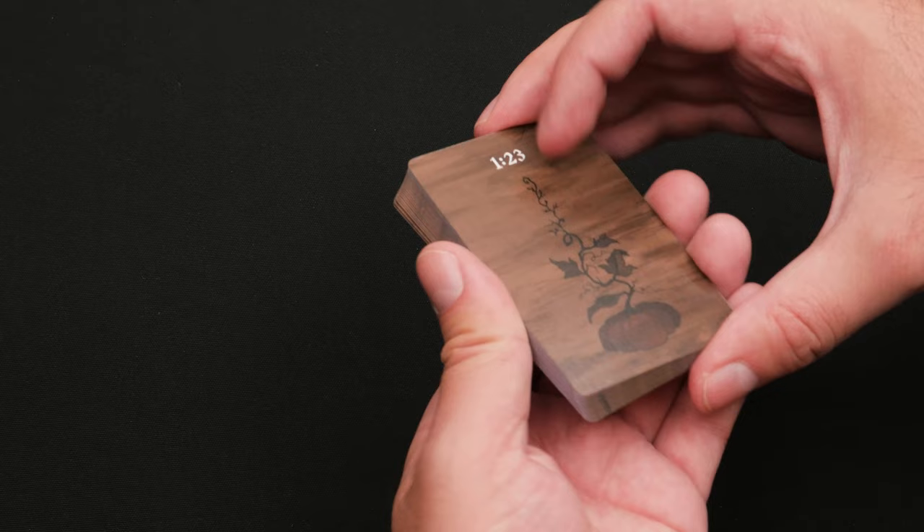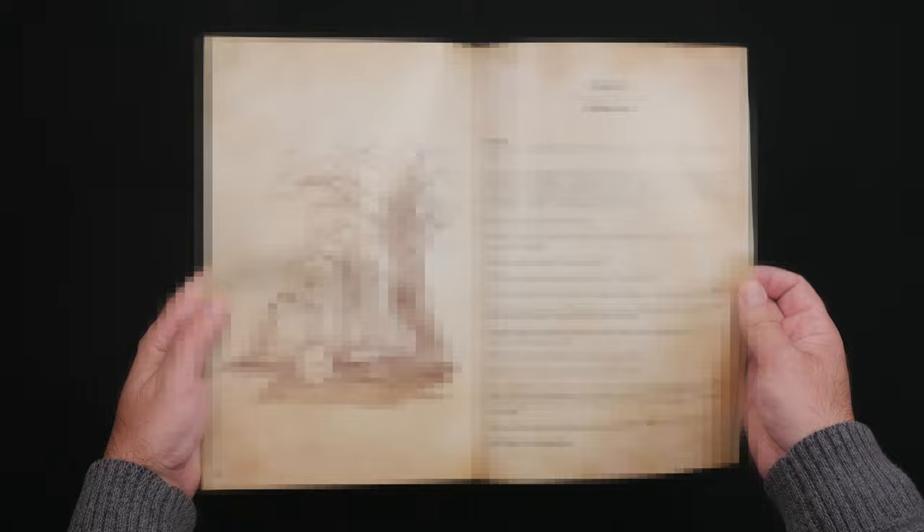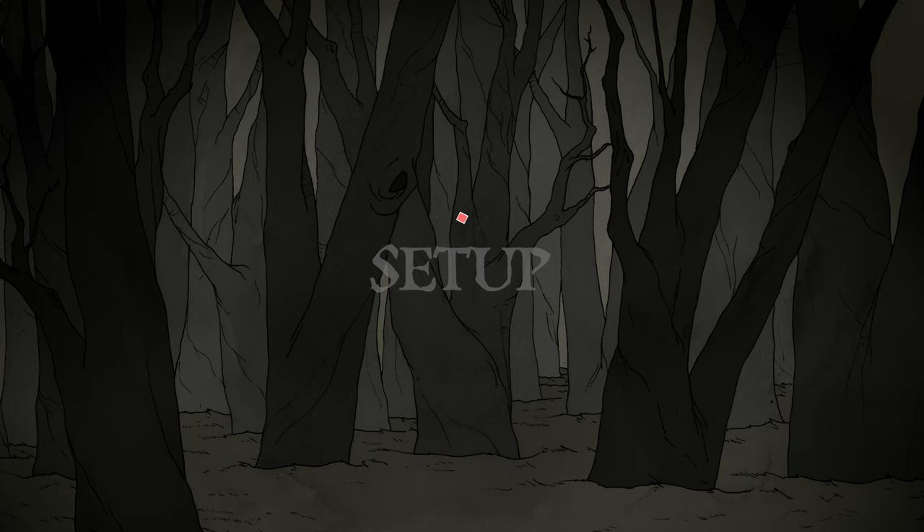Otherwise, they should keep the boxes closed and the cards reference side up, so nothing is revealed before the proper time. Players should not read ahead in the storybook — it contains secrets that only come to light when the players reach particular points in the story. Also, it is recommended that at least one player read the How to Play guide in its entirety before playing, in order to better familiarize themselves with the rules.